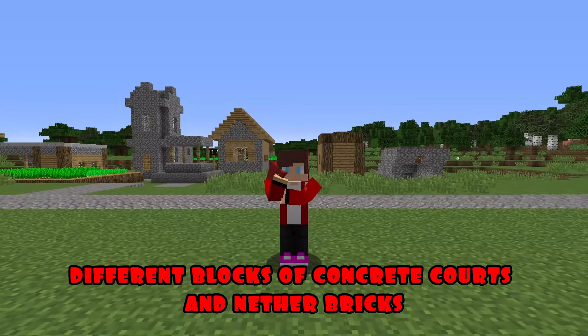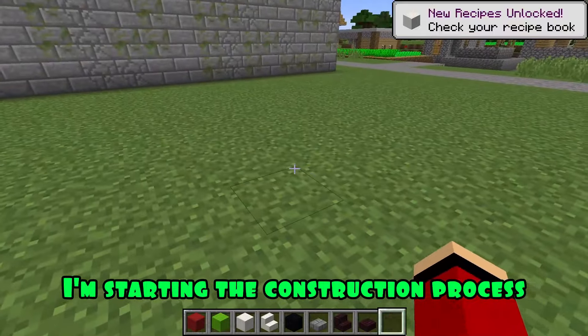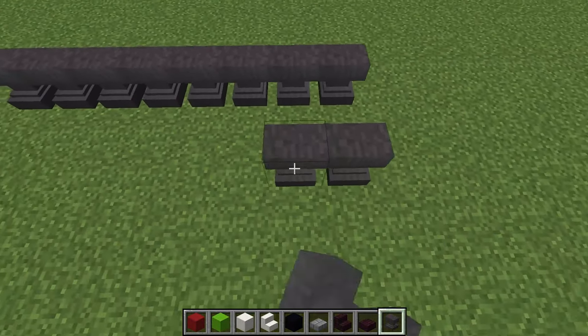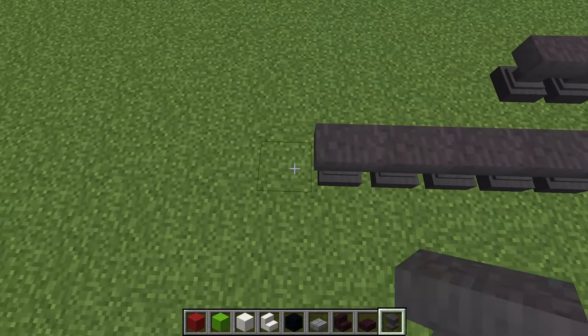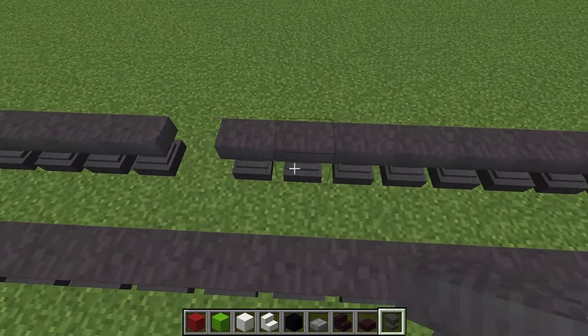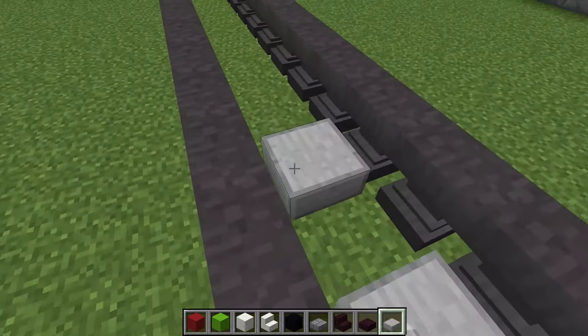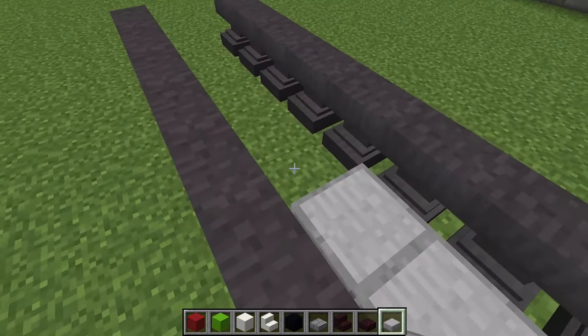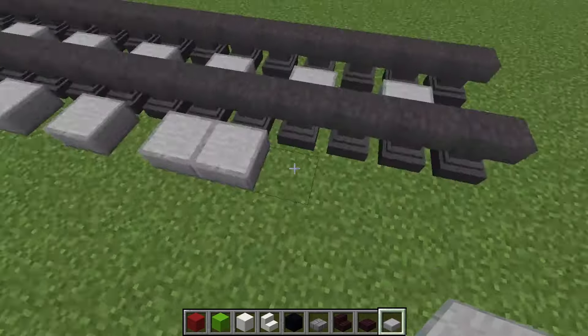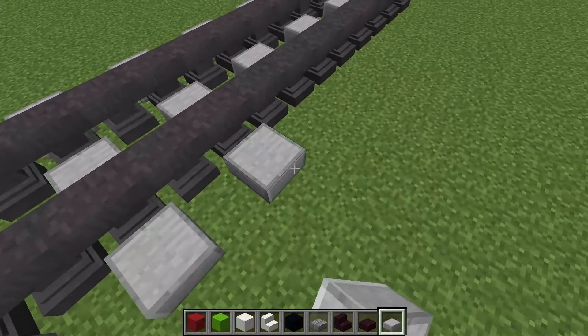Round 2. For the second round, I will need different blocks of concrete, quartz, and nether bricks. I'm starting the construction process of installing rails from anvils. I'm continuing the construction and putting up stone half blocks.